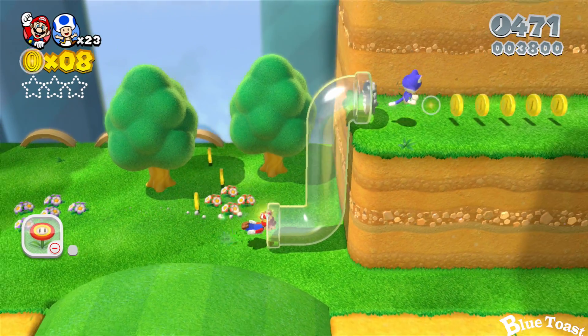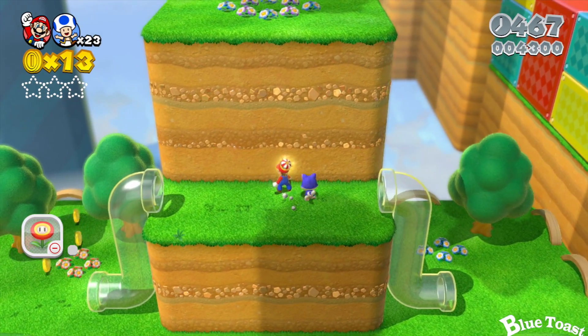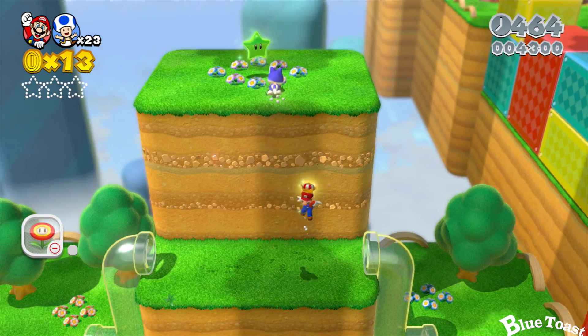Now, if you go up north of the hidden stamp, and with the catsuit, go ahead and climb up that wall, and you'll find the first green star.